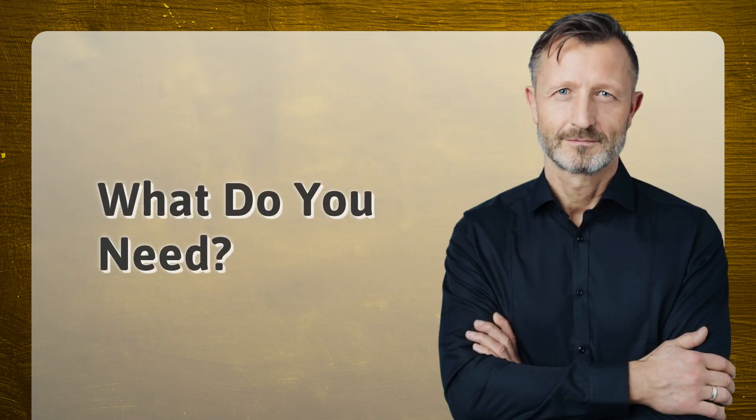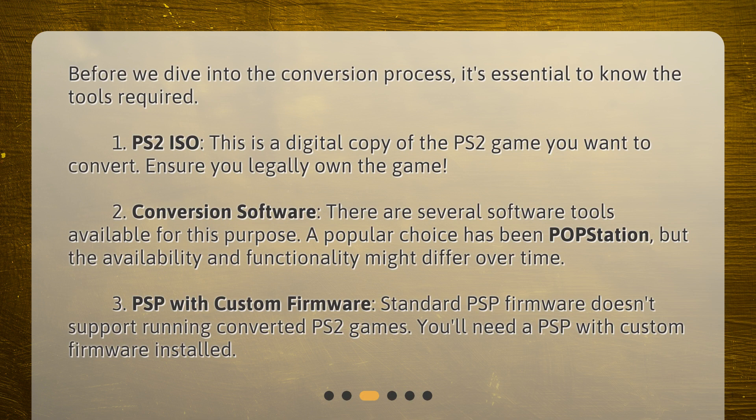What do you need? Before we dive into the conversion process, it's essential to know the tools required. 1. PS2 ISO — a digital copy of the PS2 game you want to convert; ensure you legally own the game. 2. Conversion software — a popular choice has been PopStation, though availability and functionality might differ over time. 3. PSP with custom firmware — standard PSP firmware doesn't support running converted PS2 games, so you'll need a PSP with custom firmware installed.